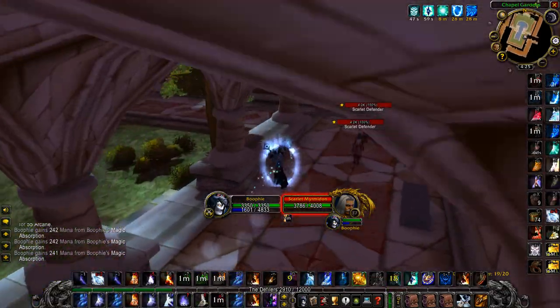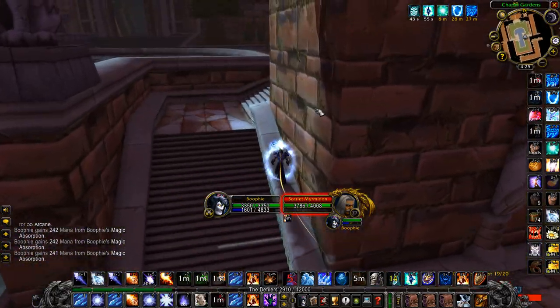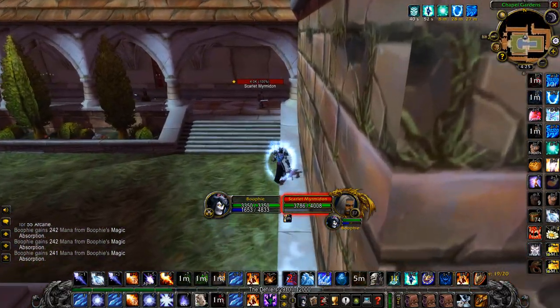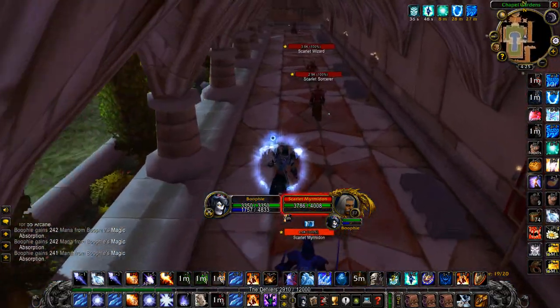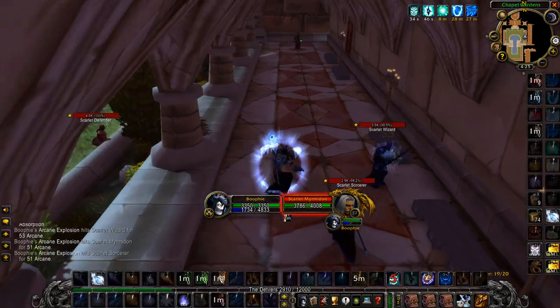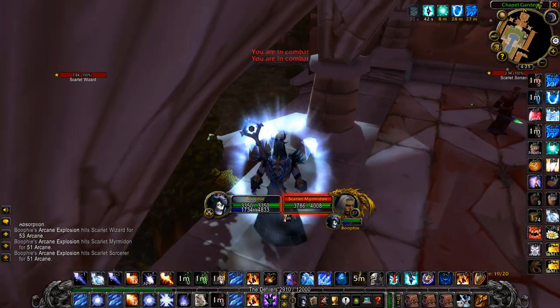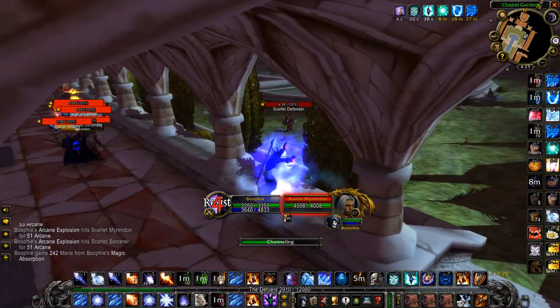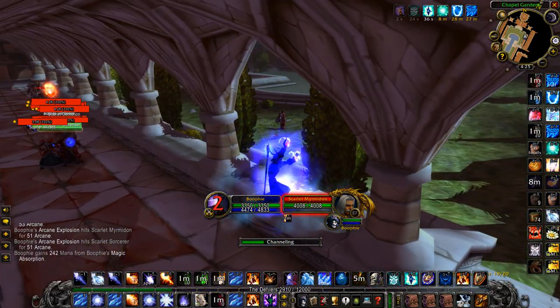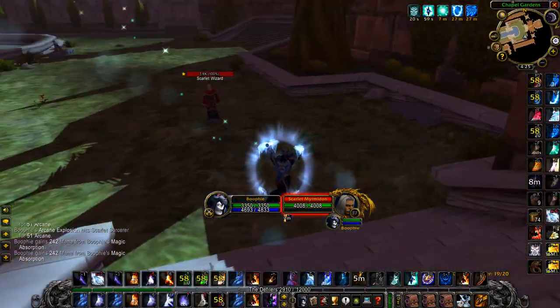Wait until you get to the corner as they're catching up to you, then blink and keep running. Keep up your Mana Shields. Right there I've got frost bolted and slowed — that's where your PvP trinket is going to come in handy. Keep running up to the safe spot: the second tile, the middle tile of the three. You have 10 seconds here as a safe spot, so you can Evocate or use bandages if you need health or mana — just make sure it's under 10 seconds or they'll all run back.